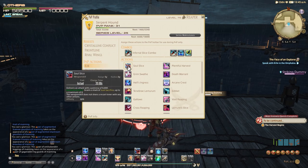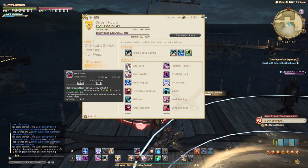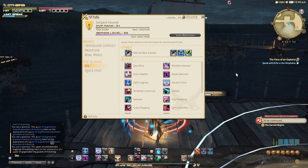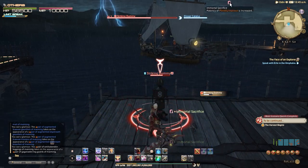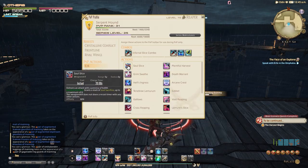Next up we have Soul Slice. This action should always, always, always be used on cooldown. Not only does it deliver an attack of high potency, but it also grants you an important stack of Immortal Sacrifice. As you can see, we have two charges — we use them both and get two Immortal Sacrifice charges. Soul Slice is the only ability in your spellbook that can generate Immortal Sacrifice, however you can gain even more stacks by scoring kills and assists in PvP, up to a maximum of eight stacks in total.